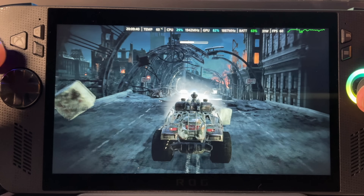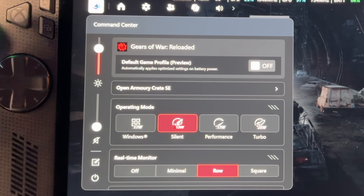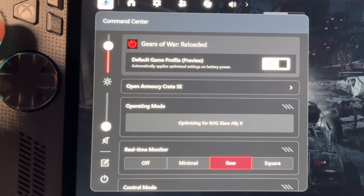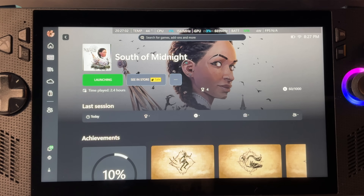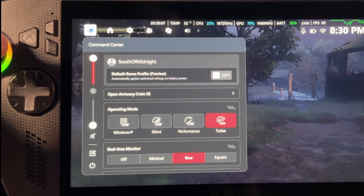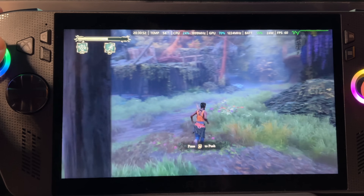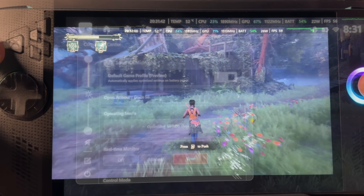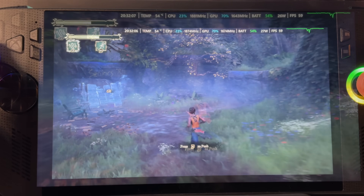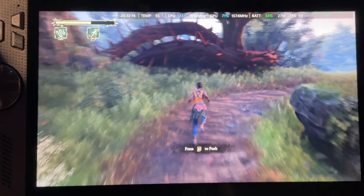It does feel slightly smoother, but more than that, what I immediately love is that we just don't have to guess whether to put it on silent, performance 17-watt mode, or the higher turbo mode — this new default game profile feature takes care of all of that and chooses for us, which is amazing. Next, let's test out the criminally underrated Game Pass title South of Midnight. Default game profile off, at 25 watts, our FPS is right at 59 to 60 for a nice smooth experience. Turning the default game profile on shows a very similar CPU and GPU draw, also hitting close to that full 25 watts, again reaching around 59 to 60 FPS — so there doesn't seem to be much of a difference in this game.